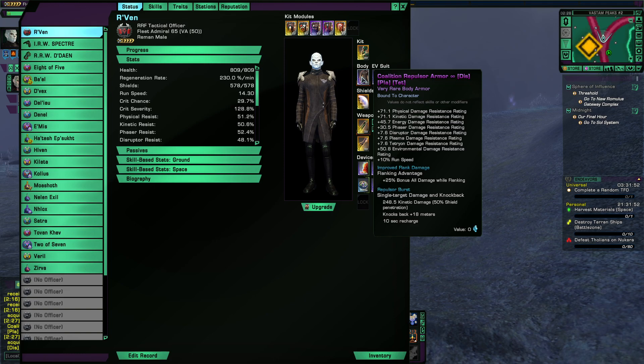Stats-wise, we're going to ignore the defense stats because those are mostly marginal between armors. What's interesting is the 25% bonus damage while flanking, and then there's the extra Repulsor Burst, which upon testing is very inconsistent — I'd say it's pretty much useless.